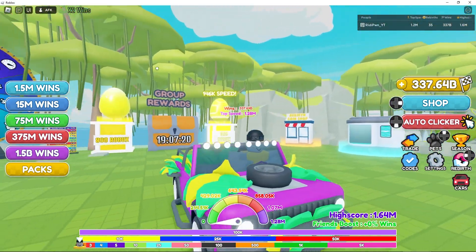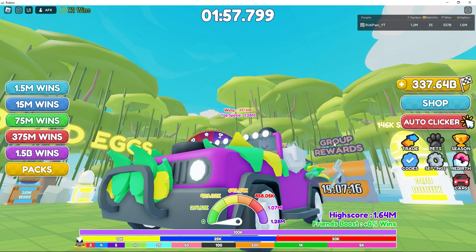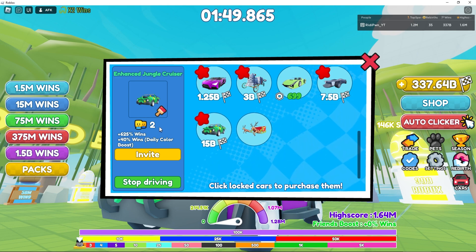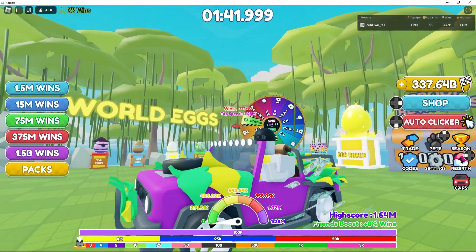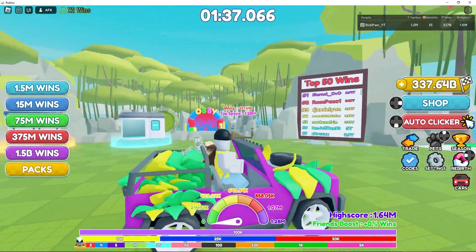First of all, there is a brand new vehicle. Look at this bad boy. This guy is called the Enhanced Jungle Cruiser. Can take one passenger and get 625% wins. Jungle Cruiser implies we have a brand new truck — that's right, we are now in a jungle.